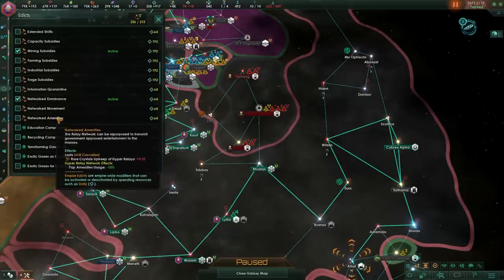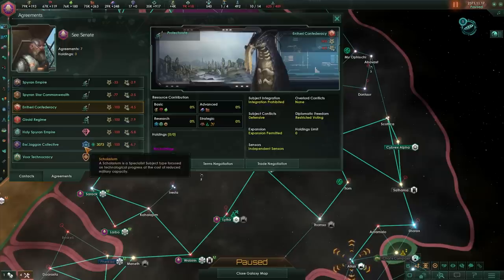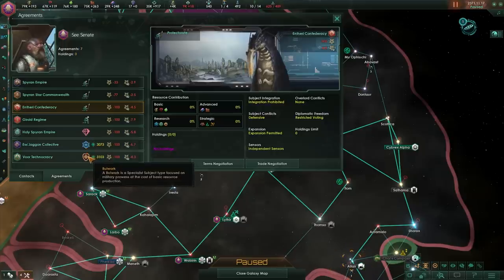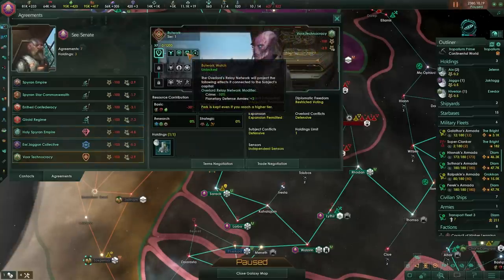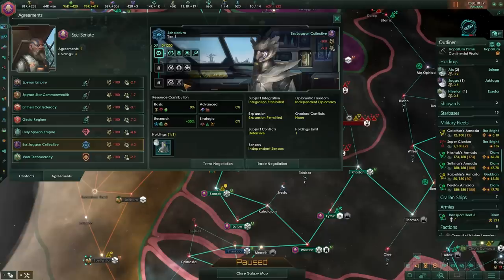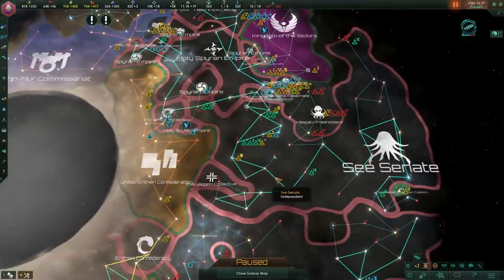If you have a full set of vassals of every variety — a Prospectorium, a Scolarium, and a Bulwark — further bonuses are applied. At Tier 1, the overlord gets a planetary build speed modifier of 25% and a building cost decrease of 25% from the Prospectorium. Bulwarks give a reduction in crime and increase planetary defense armies by two. Sadly, the Scolarium at this point doesn't give any additional bonuses to the hyper relay network, but it is very nice to have in general.